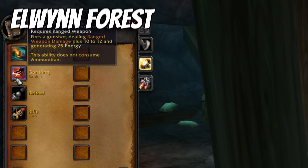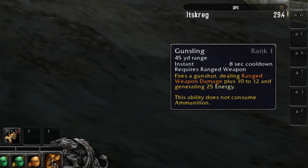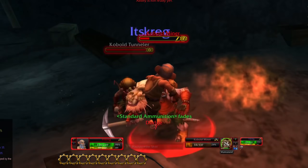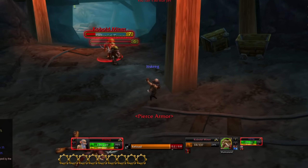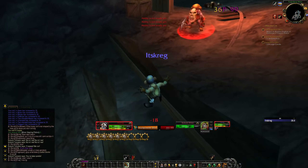Level seven — Gunsling! Fires a gunshot dealing ranged weapon damage plus 10 to 12 and generates 25 energy. It doesn't consume ammunition, so really this is just something you spam on cooldown to regenerate energy. As long as you're not energy capped, this is correct. I spent some energy, Gunsling — full energy just like that. That's not bad, that's actually really really good.